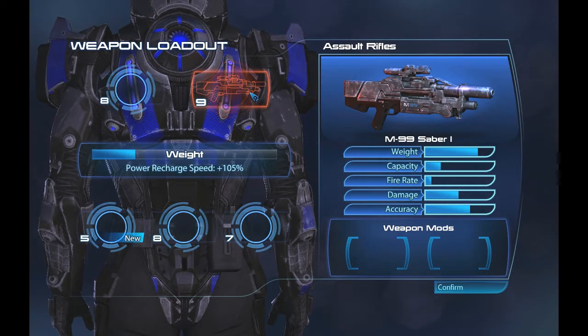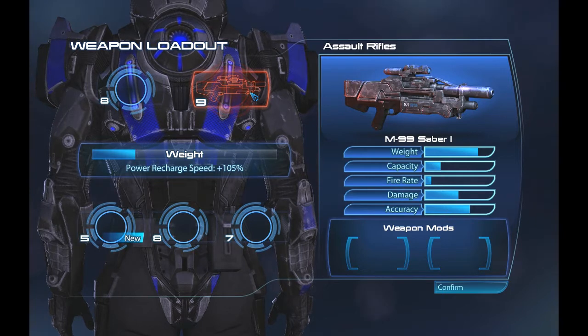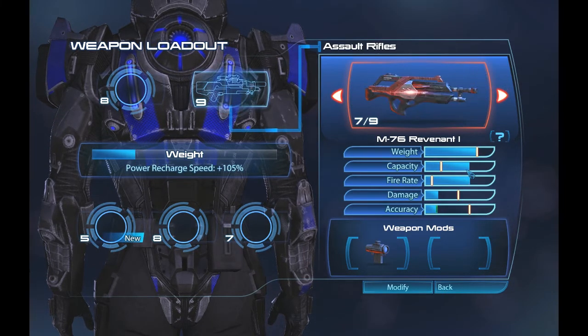It weighs far more than the Matak, it has much lower capacity, much lower fire rate, it does far more damage, and it's far more accurate. You can view this weapon more so as a sniper rifle — a semi-automatic sniper rifle that just has far more shots in reserve or in the clip compared to most semi-automatic sniper rifles, but it takes assault rifle mods. To give you an idea of its weight, it weighs on par with weapons like the Revenant, the Argus, stuff like that.